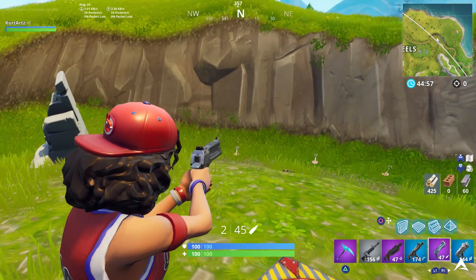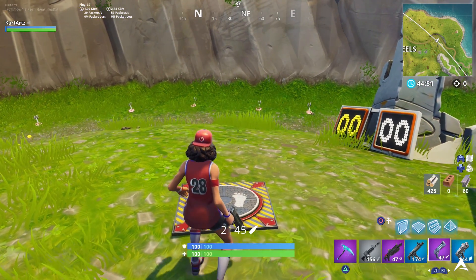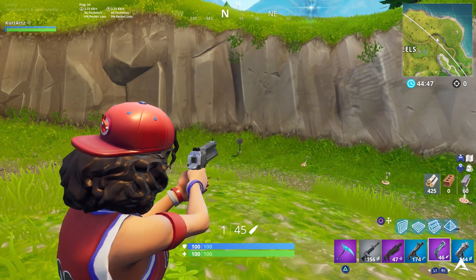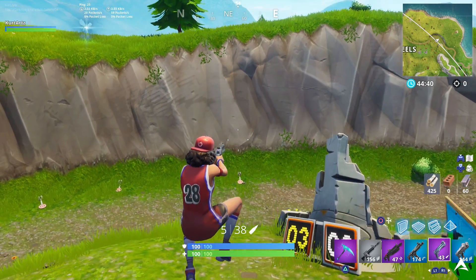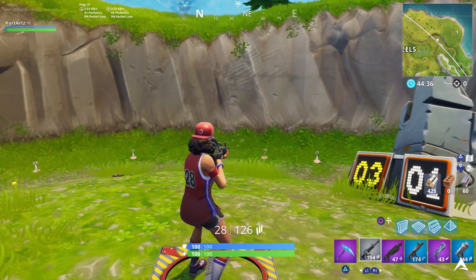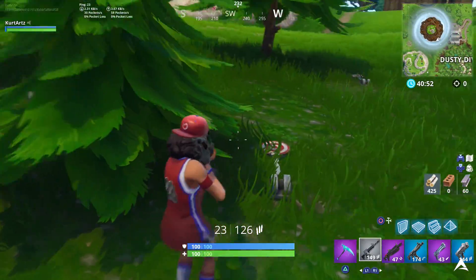For our third location we're going to Risky Reels — you can do these in any order you want. You're going to find this location near the Nom Noms, basically on the corner of the map. Refer to the top right of the mini-map for the general location. Find all the targets on the ground, find where you need to place your feet, and once you get at least three of them you're good to move on to the rest of your match or the next set of targets.